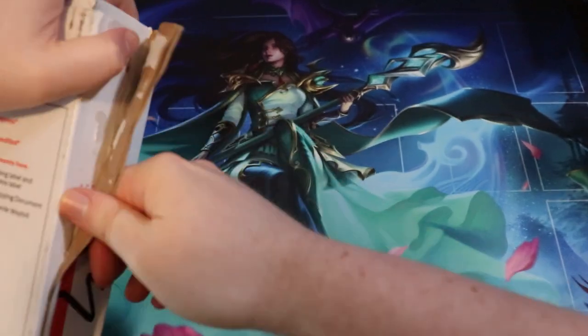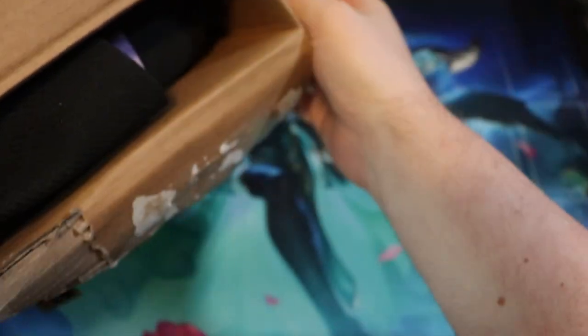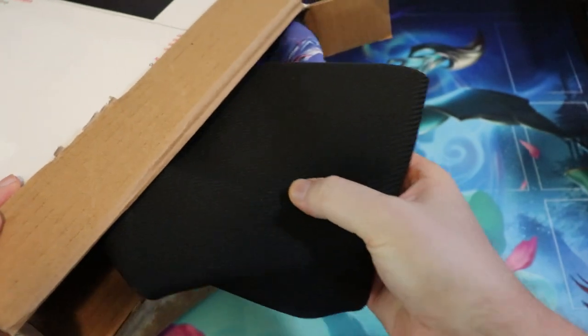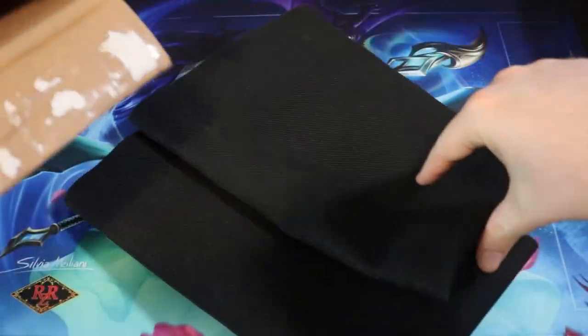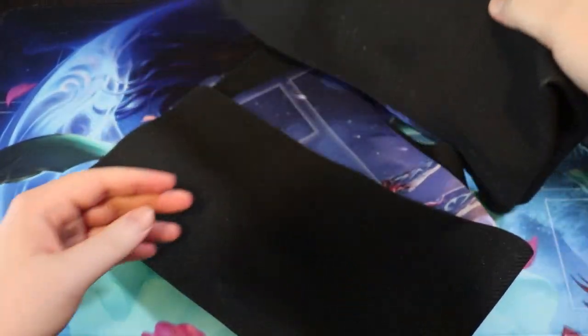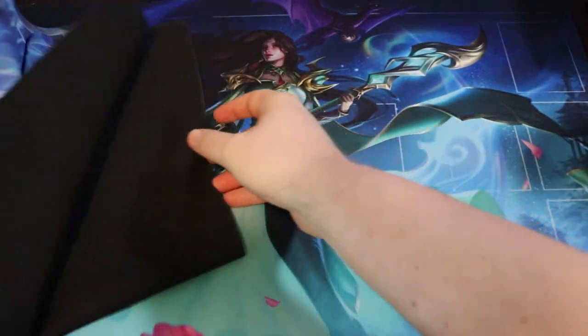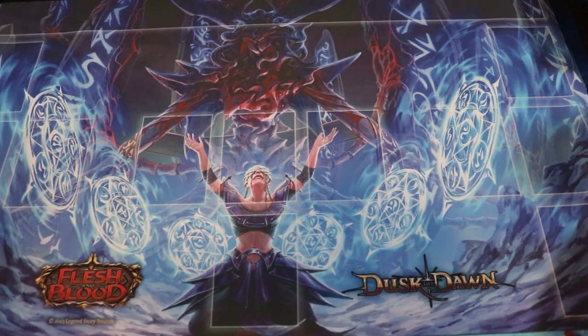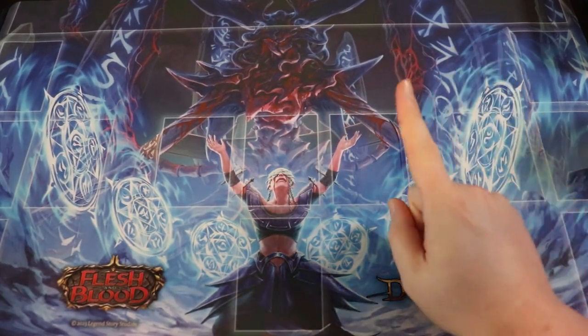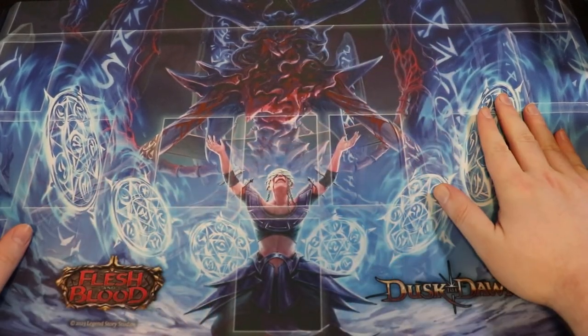I'm expecting a playmat as well as... why is this so difficult? Is there a pull tab? I'm just gonna brute force it. Speaking of which, I think there is a Brute card - I've seen a lot of people talk about this and I've gotten word from LSS that some people who got spoilers got a Brute cold foil card. Wait - there's more than one playmat! I didn't know there were two playmats.